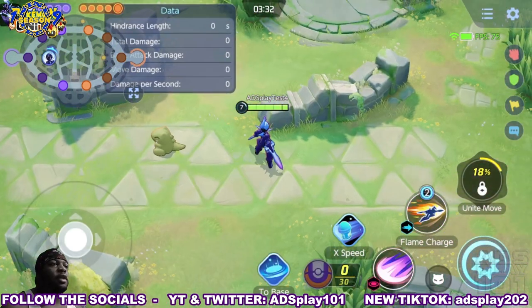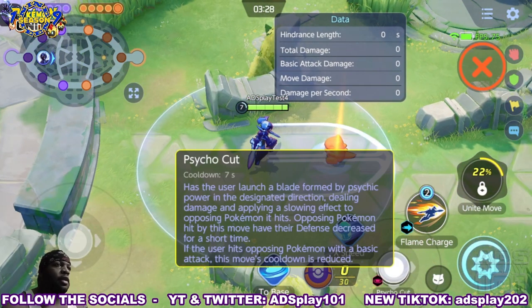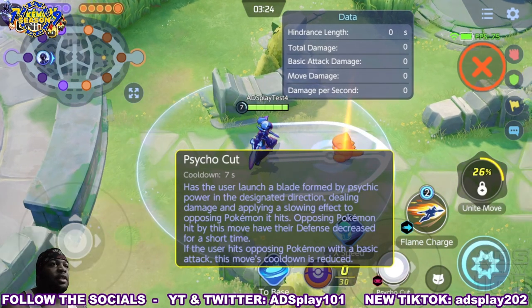The second set of moves is Psycho Cut and Flame Charge. Psycho Cut has the user launch a blade formed of psychic power in any direction, dealing damage and applying a slow effect to opposing Pokemon it hits. Pokemon hit by this move have their defense decreased for a short time. If the user hits an opposing Pokemon with a basic attack, this move's cooldown is reduced.